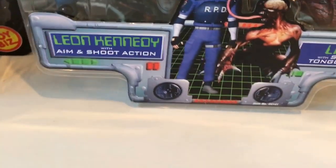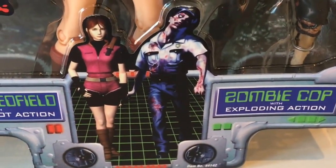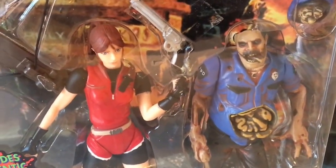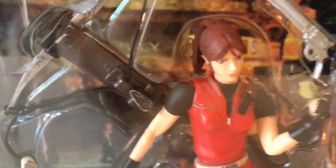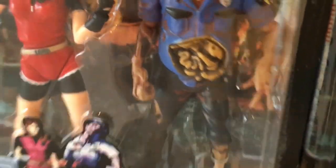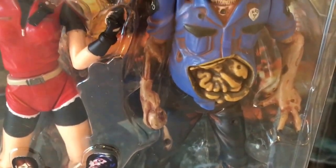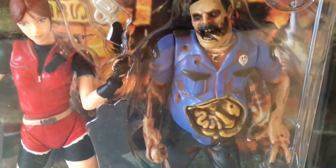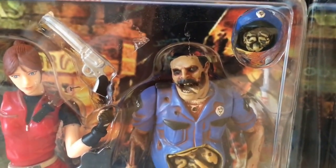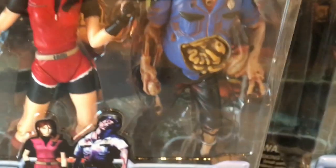I'm going to go over to the second one, which is one of your favourites isn't it, Jake? Claire and the zombie, with exploding action. I must admit it is one of my favourites as well — I think they've really done a good job with Claire. I like the crossbow with her, and there's what looks like a magnum. And then you've got the police officer here — his insides come out, his face falls apart, and there's a hat with a brain. So it looks quite gruesome — this is one of the more gruesome and violent ones.